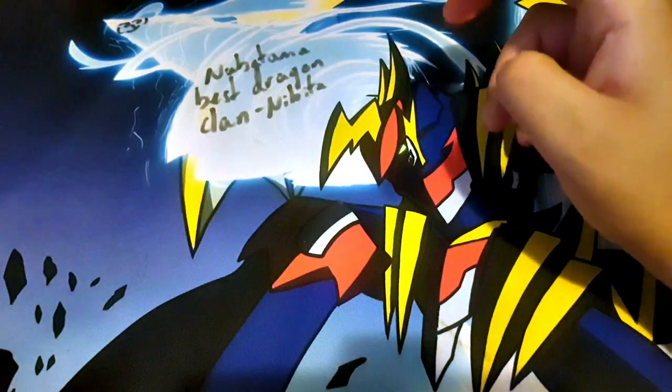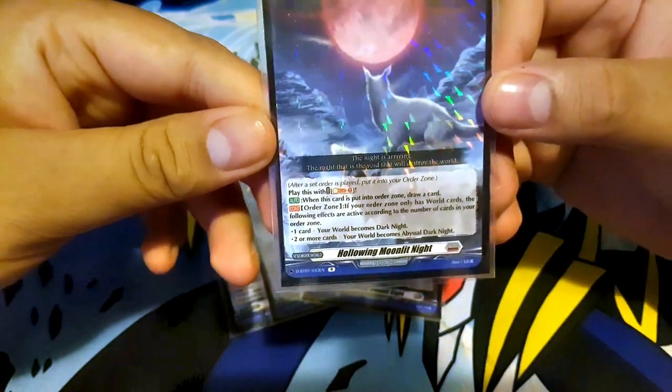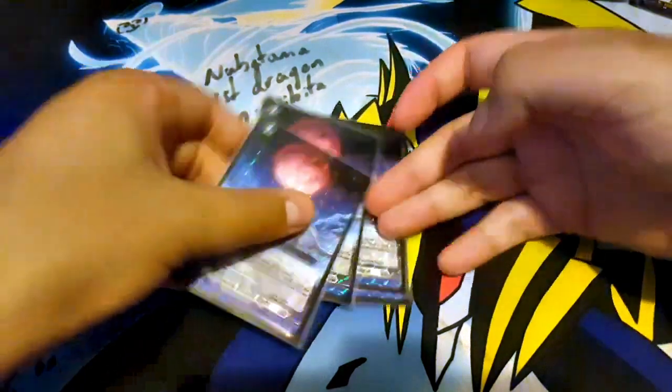I much prefer this one though — Howling Moonlit Knight. Play this with a soulblast one as well. And when this card is put into the order zone, just draw a card. So you just place it, draw a card, and you replace it instantly.